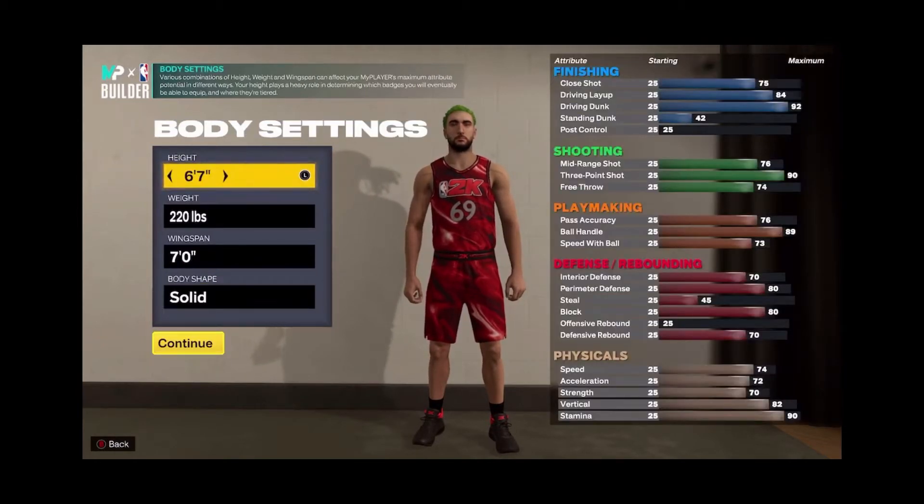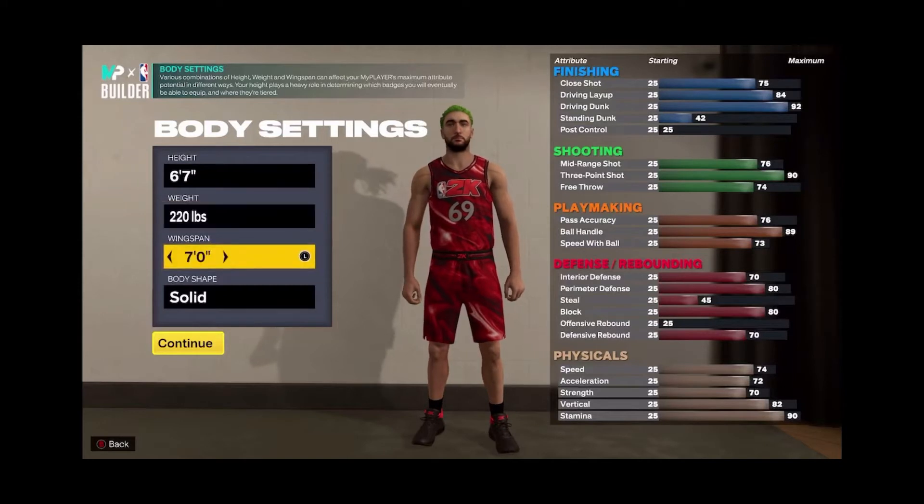These are the body settings you want for the small forward. You want to be 6'7" — I feel like that's the perfect in-between height. You're still going to be decently fast, although we did give up a lot of speed to get more badges on this build. You're going to be really good at handling the ball, really good at shooting, and really good at dunking.